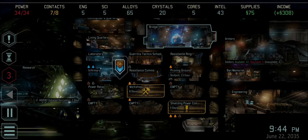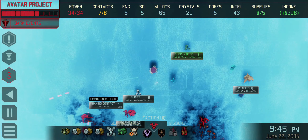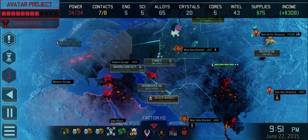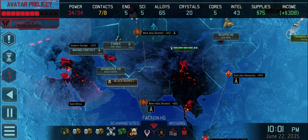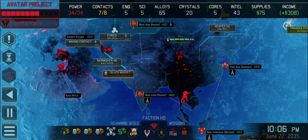Hello everyone and welcome back to XCOM 2. We're building the workshop - that's going to take eight days - and then we get more power and can do some upgrades. But I think what I was planning to do next was to finish making contact with Eastern Europe, and then make contact with East Africa. We might pick up a supply drop on the way.